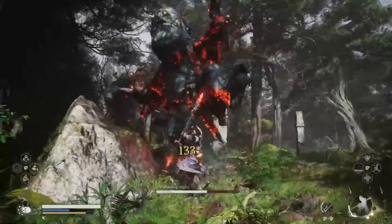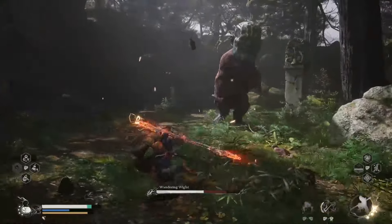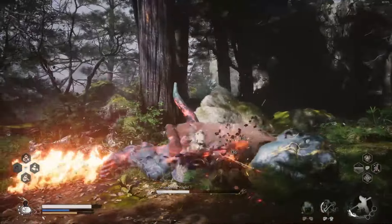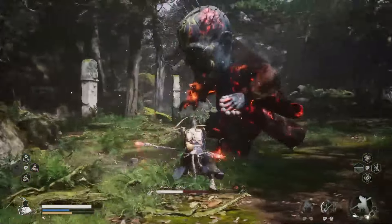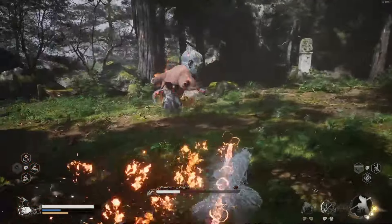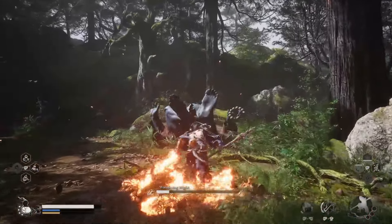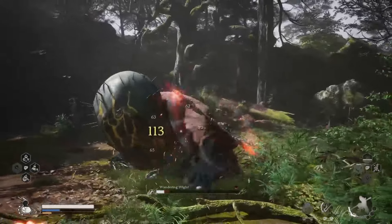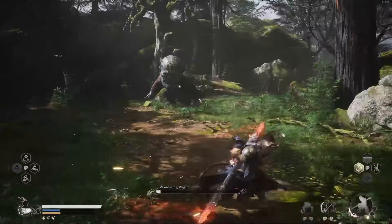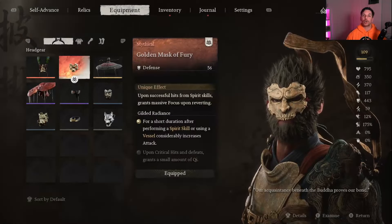This is the main bread and butter of the build — we just want to charge our focus points up to three and unload them on the enemy to do big damage and leave that lava puddle on the ground, which will apply the burning status effect. That burning status effect ticks for about 60–80 damage and roasts the enemy very quickly. The way I use this staff is to run around, manually charge to three focus points, then drop the big charge heavy on the enemy.